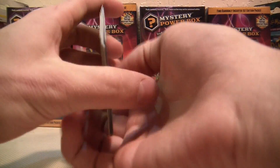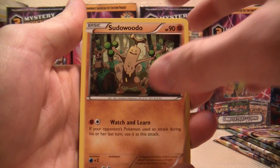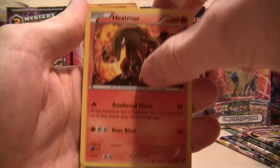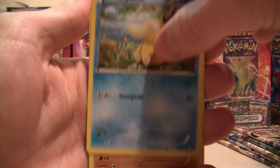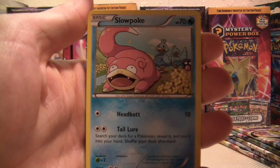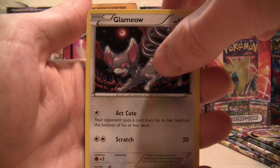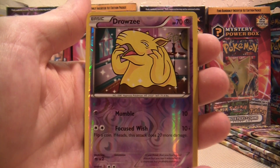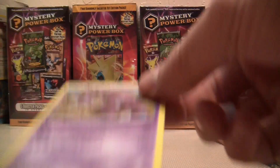Three from the back. Starting out with a Sudowoodo, a Heatmor, a Swanna, Psyduck, Gible, Skorupi, Slowpoke, Glameow, a Reverse Holo Drowzee — and for a rare, a Drapion Non-Holo. Oh well.